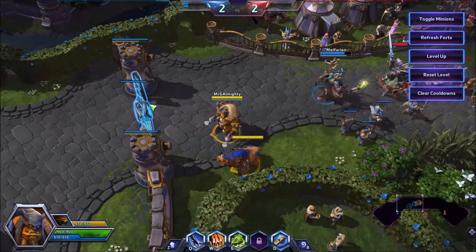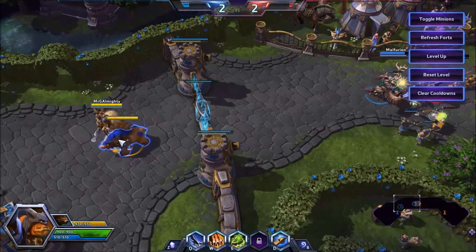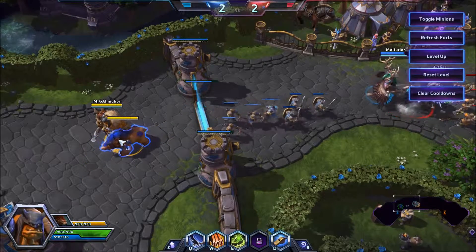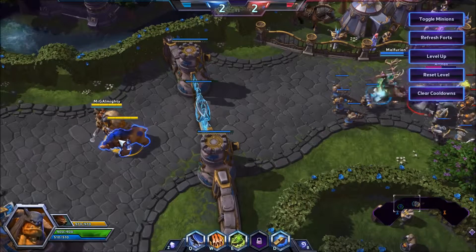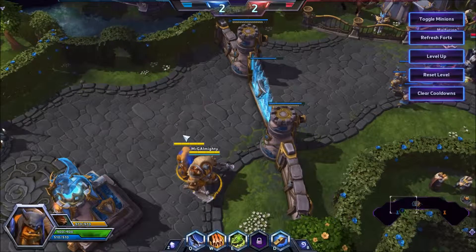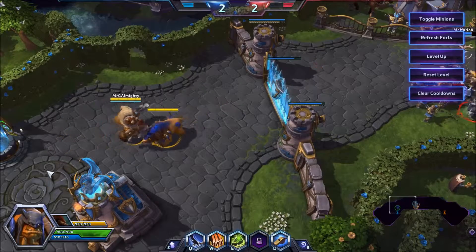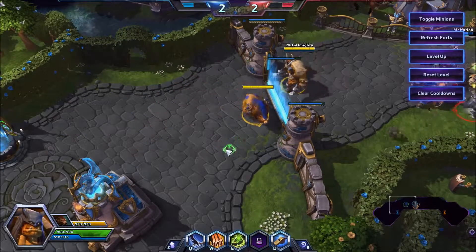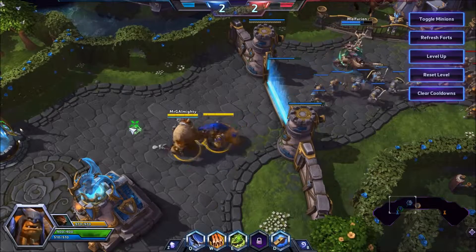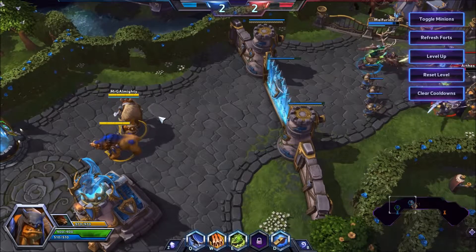To summarize: there are a lot more advanced techniques than most people are aware of. Attack-moving will only move Rexxar unless Misha has another command. Misha's commands — attack and move — take priority for Misha over Rexxar's commands. Moving and attack-moving will split the two. Be aware that if Rexxar and Misha collide while pathing, it can get a little strange and cause some weird movement for a few steps.